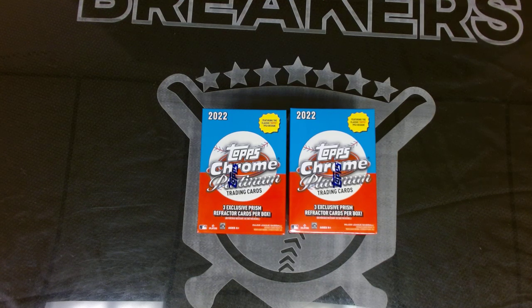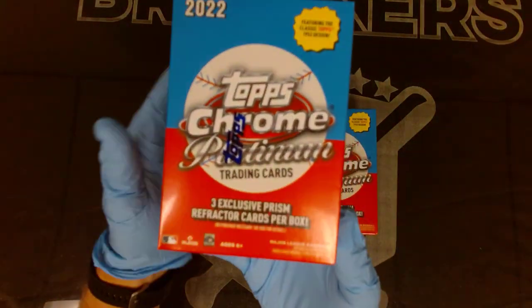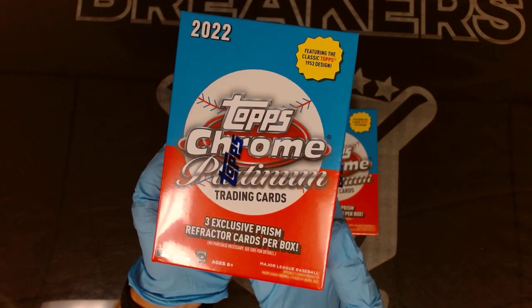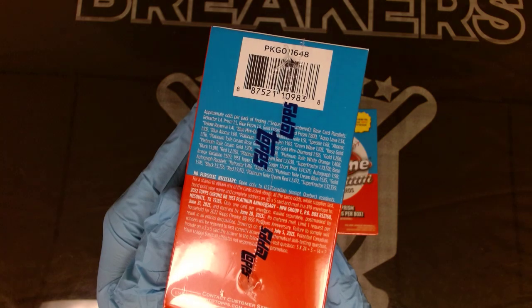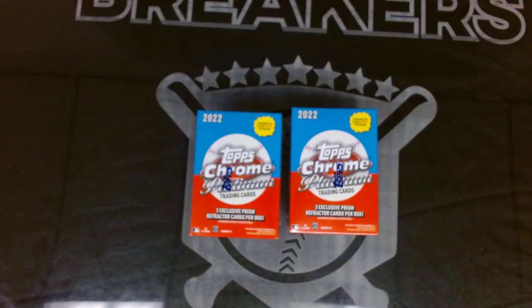It's the Hype Breakers with a new product preview - 2022 Topps Chrome Platinum Anniversary. We've got the classic Topps 1953 design in these. Here are the odds on the back - you can check out your good chances at numbered cards in these.